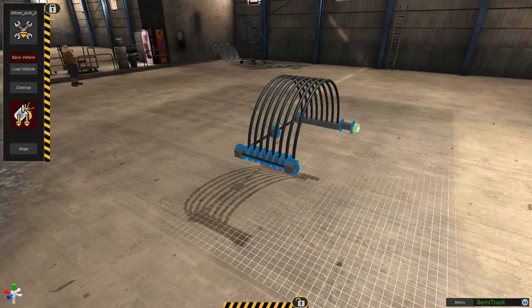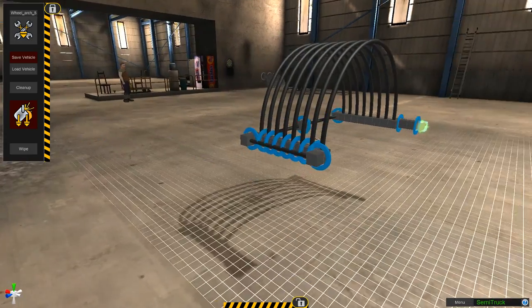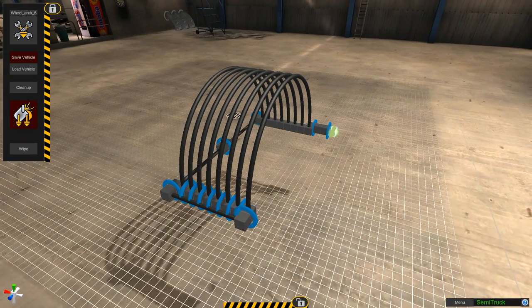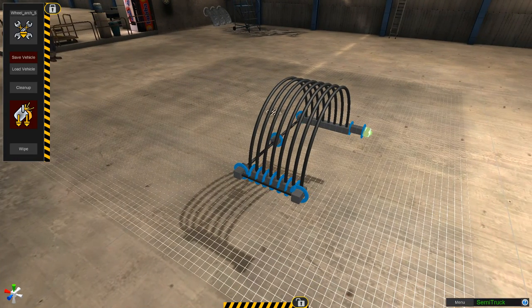The first thing I decided was to start with the wheel arches at the front. These were a little bit of a faff to do — I had to make custom pipes for this. Unfortunately I couldn't find a way at the moment to change the shallowness of these arches or the height of the arches.